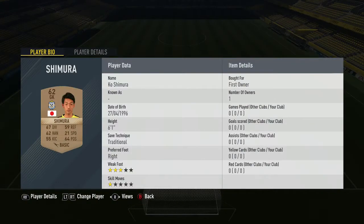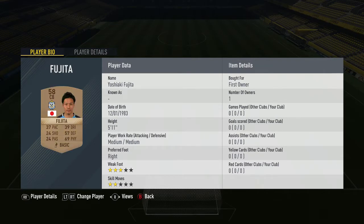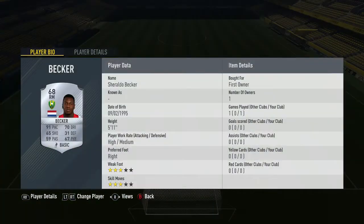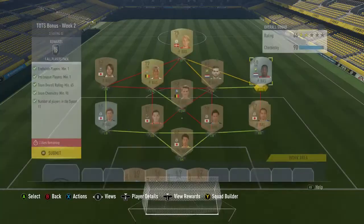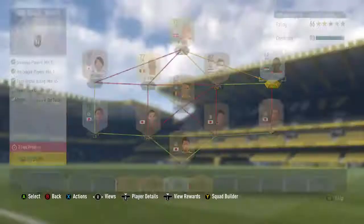The keeper is this guy — I'm not going to say the names because they're obviously Japanese and I'll probably butcher them. So: goalkeeper, right back, centre back, centre back, left back, CDM, right mid, CAM — well centre mid — centre mid, left mid, and striker. This right mid is actually a right winger but I've changed it down to right mid because I only had 89 out of the 90 chemistry.